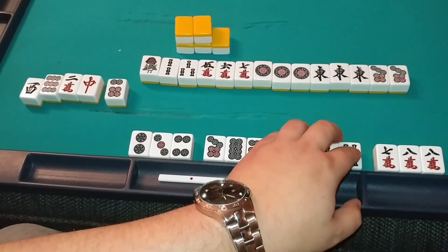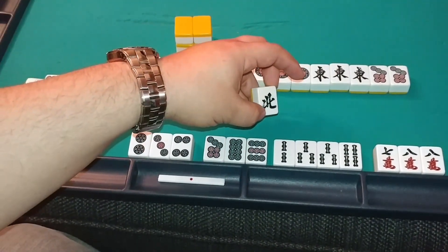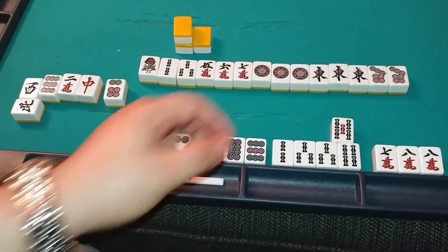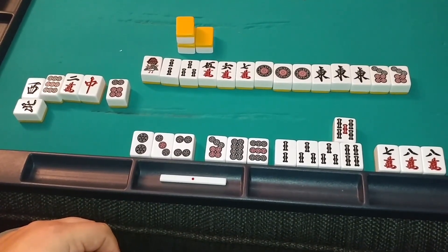As your discards and draws continue to happen, you might find that you continue to draw things that aren't connected to your hand. But as soon as you draw something that makes it so that your hand is one tile away from winning, you can reach.